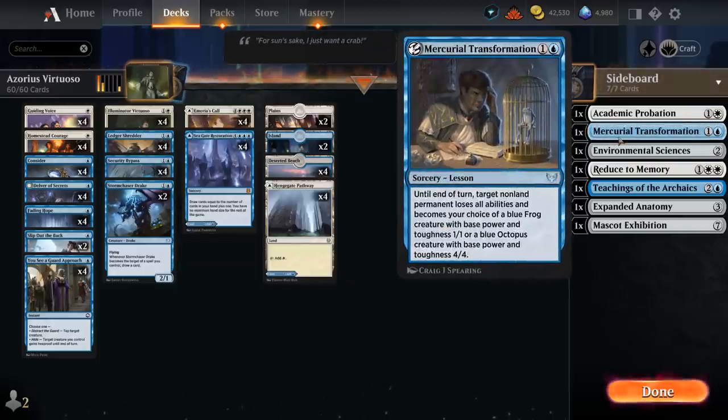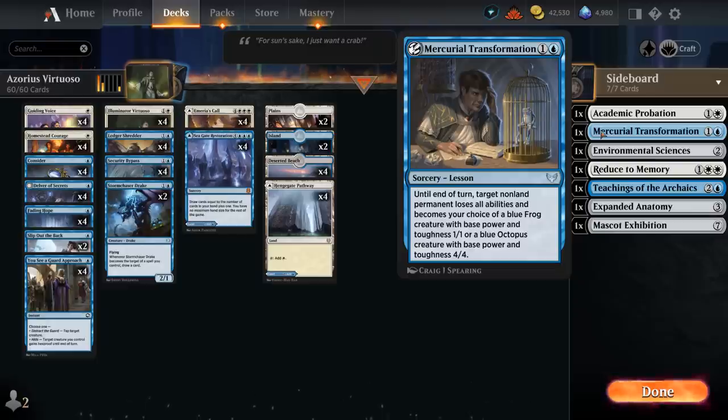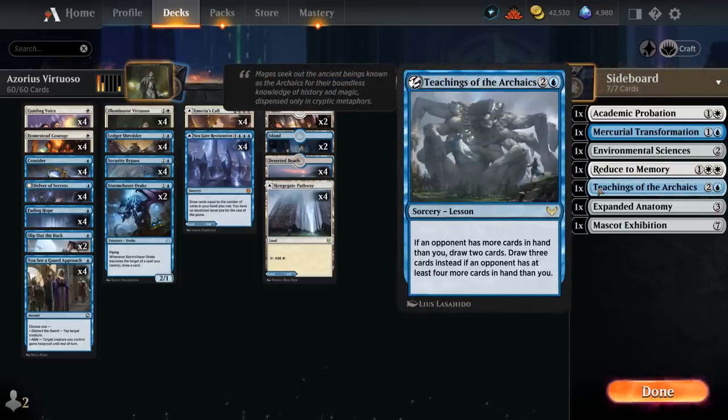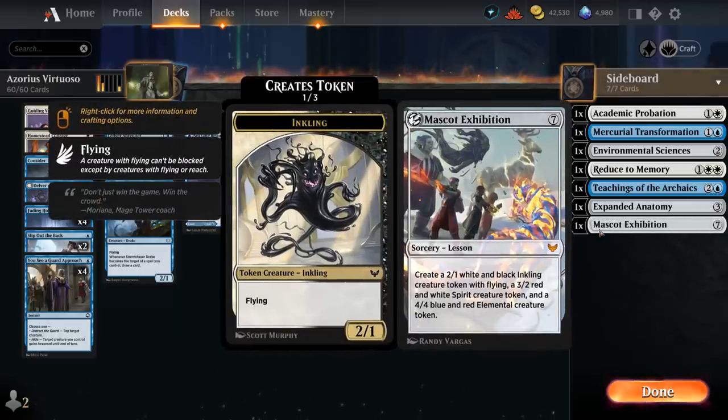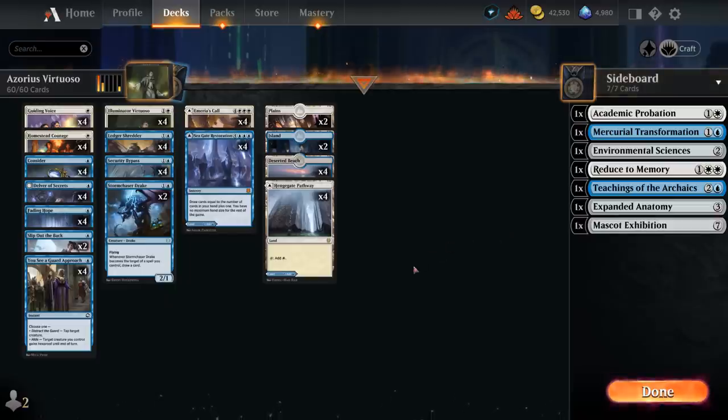We could also sometimes get Transformation, turning our creature into a 4/4 — so the Virtuoso becomes a base 4/4 that still has double strike and all those +1/+1 counters. We also have Teachings of the Archaics, which can often let us draw two, as we can quickly empty our hand so the opponent is more likely to have more cards than us. If the game were to drag out, we also have Mascot Exhibition as an extra finisher, but the games usually don't last that long, as our deck can kill very quickly.